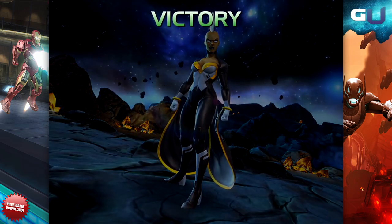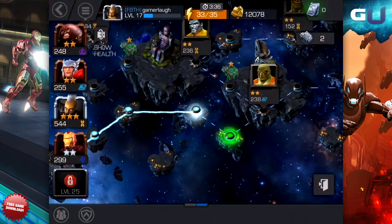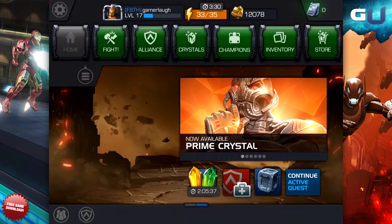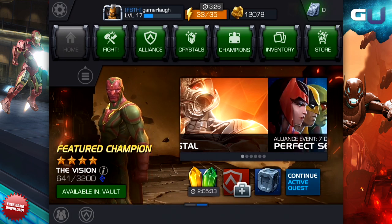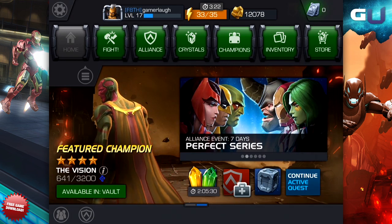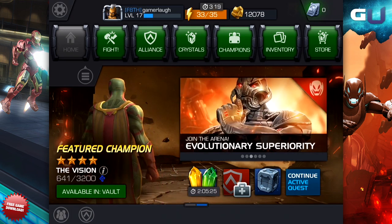Along with the attacks, each character is capable of blocking, dodging, and dashing. Blocking is done by holding the left side of the screen — don't rely on this as a failsafe, as enemies can use heavy attacks to break your guard too. Dodging and dashing are similar: by swiping to the left, the character rushes away from the opponent, useful when trying to avoid attacks. Dashing is done by swiping to the right, and it brings the character back to the fight with an attack.